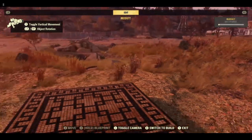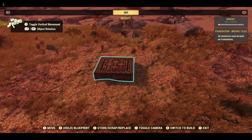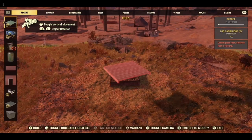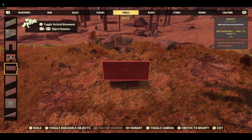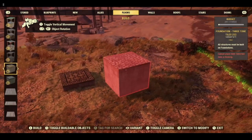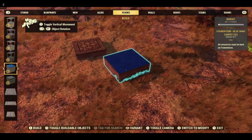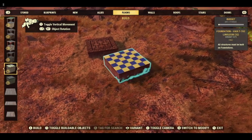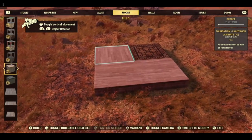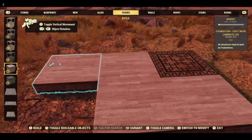Depending on what way you put this down, this foundation might be 90 degrees — if it is, just select it and rotate it. We're going to put a lined pattern on these just so that we can check that they're all going in the same direction, and we're just basically going to go around in a square.